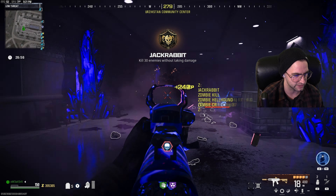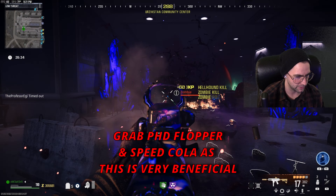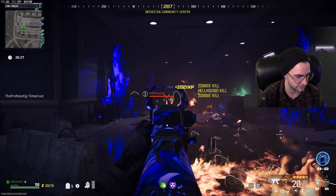If you grab the PhD Flopper it's going to make this a little easier — as you can see we're just standing in the dog fight and not taking any damage, which helps us out a lot.